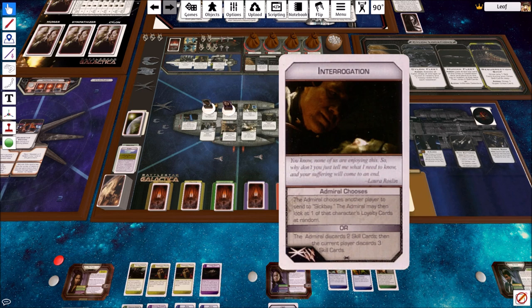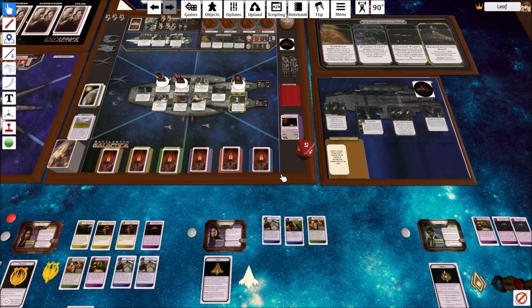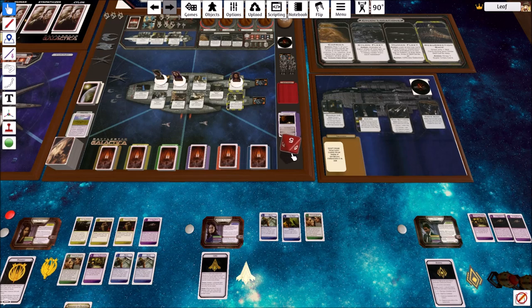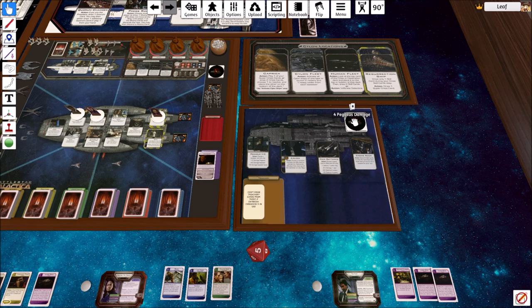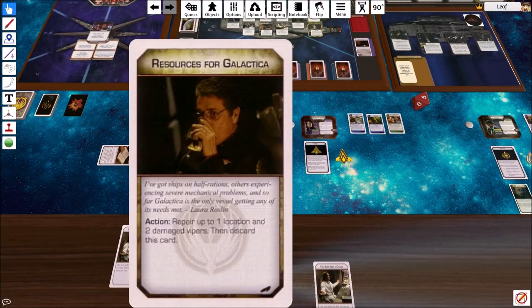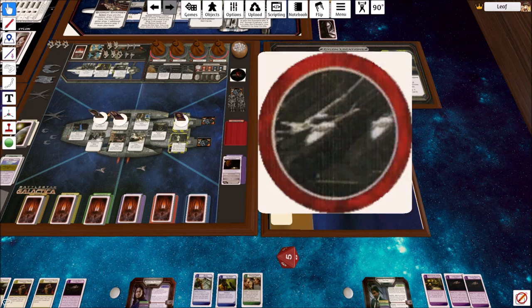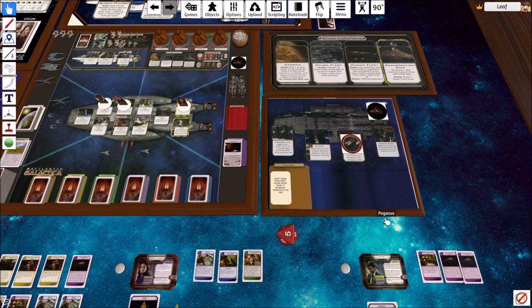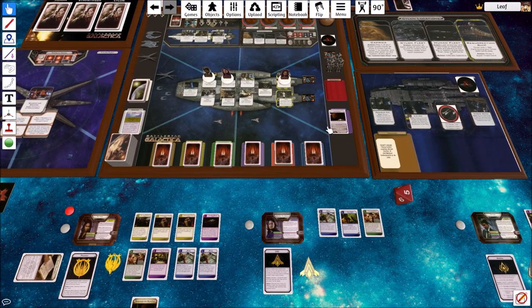The Cylons are going to shoot - the base star fires at the Galactica. It's four to eight if it hits. That is a hit, so we're going to go ahead and pick the Pegasus to take the hit. That is the main batteries, so main batteries are out for now. That is it for the turn - it's been resolved.